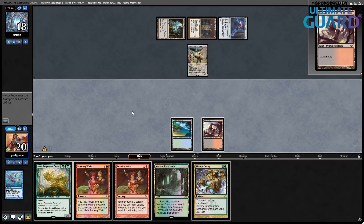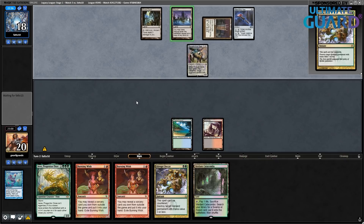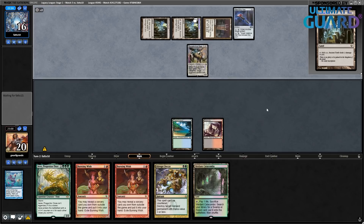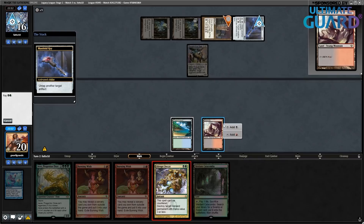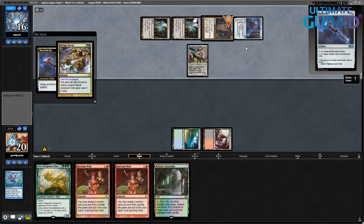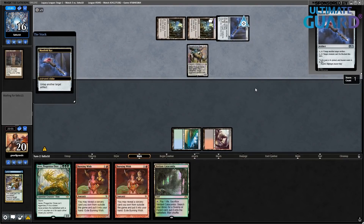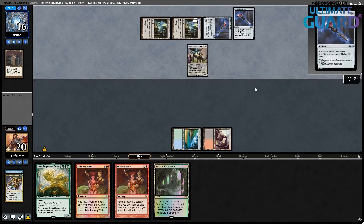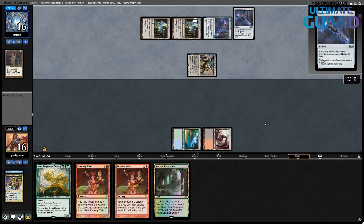They're trying to untap the Monolith and I'll kill it. What happens is I could have also killed the Metalworker Key — that would have been okay too, but this way I make them spend mana. And they might also just have multiple. Actually they probably don't have multiple keys or they would have played them. They just drew it this turn. Alright, I guess my play paid off anyway.